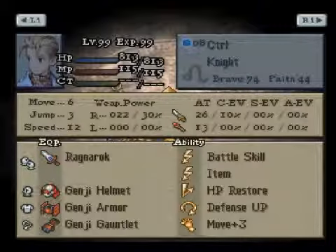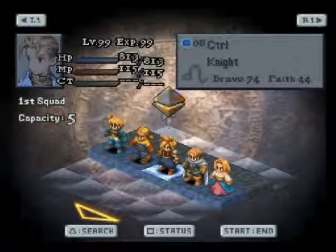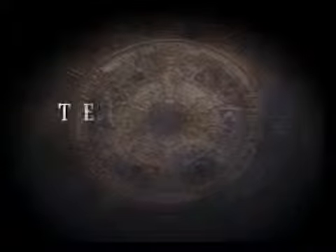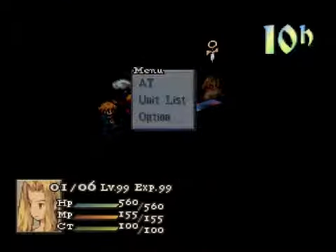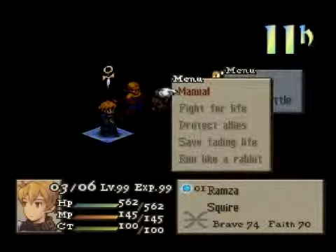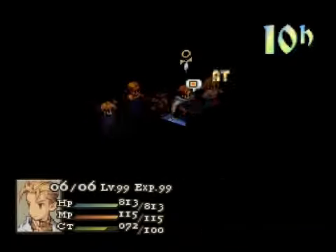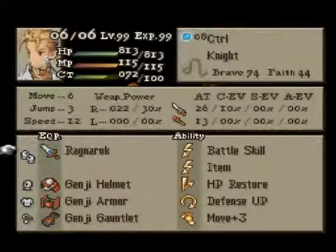We're gonna use this sword. Terminate - we have a better try. Here it is, still giant. Ready. We'll move with all four of the set. Control has a speed of only 12, because we have a Genji helmet, armor, and gauntlet - all for the high PA.